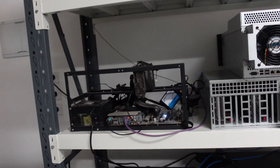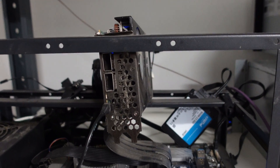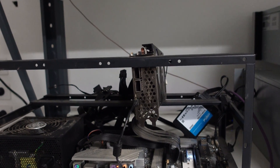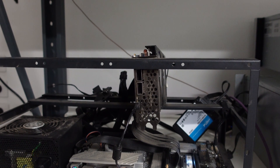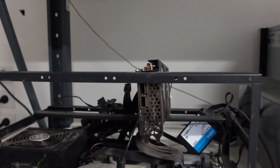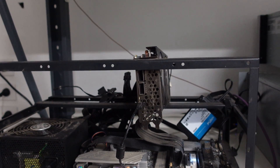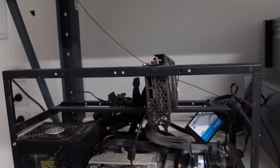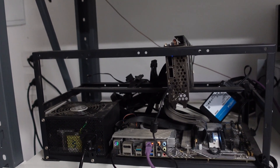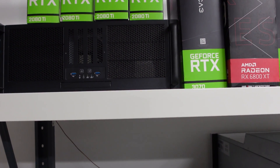Starting from the left and working our way right — this here is my FPGA. If you've watched my previous videos, the first one I did was when I started mining Kaspa with it. This has been a stalwart for me. Yes, it is expensive — you can probably get ASICs now, but at the time I bought it there wasn't an ASIC. At the moment it's mining Iron Fish; the hash rate has dipped a little bit the last couple of days so I'm happy for it to stay on Iron Fish.